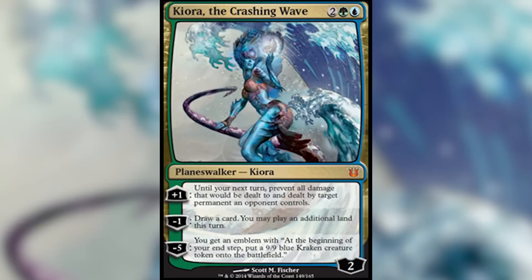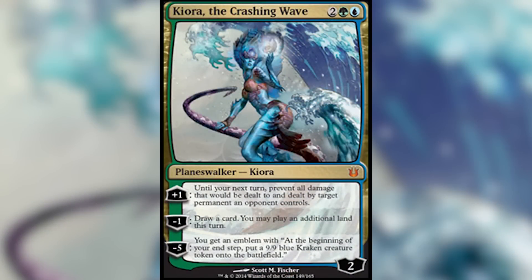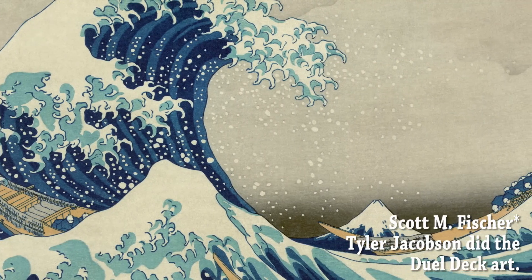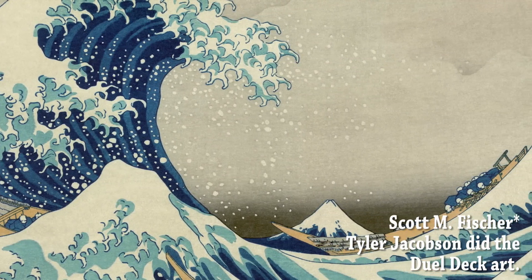Our next piece of art is from Kyora the Crashing Wave. Many art aficionados might notice that her background reminds us a lot of one of Japan's most famous pieces of artwork — the Great Wave. Good job, Tyler Jacobson. I want to see more of this stuff in our Magic art.